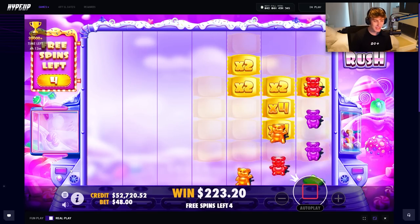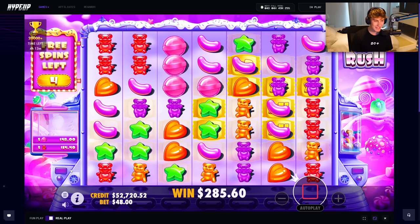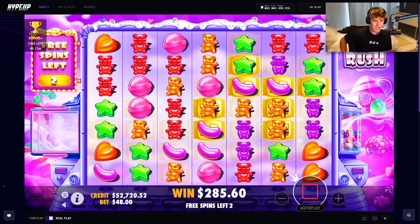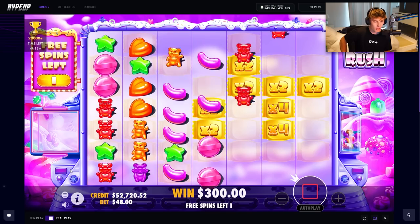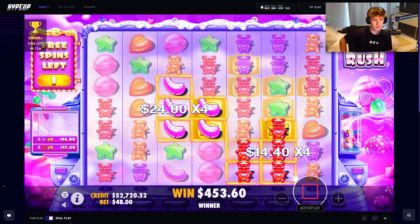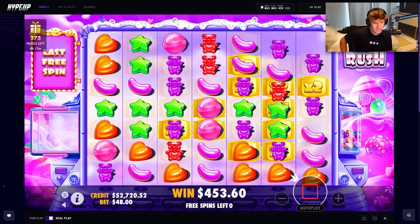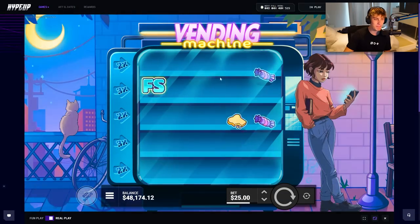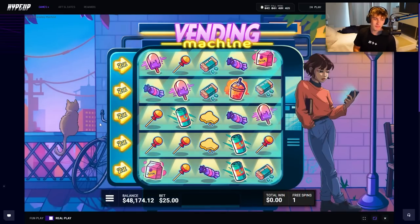We're continuing exactly where we left off in the last one, going back into the content. Honestly I'm scared for this one because Sugar Rush and Gates of Olympus are actually preying on my downfall at all times. Where's the multis, the good connects, the retrigs? Less than a 10x — I hope you guys are all buckled up, this is where things get a bit spicy. We could already be down like 10k almost on the video.